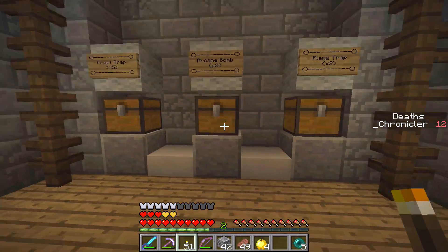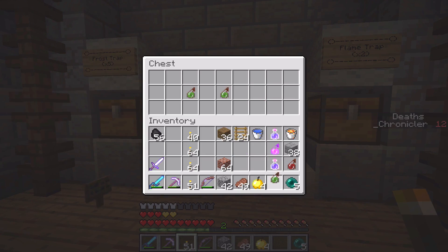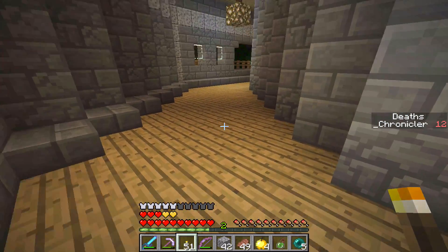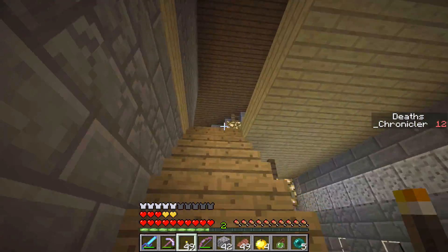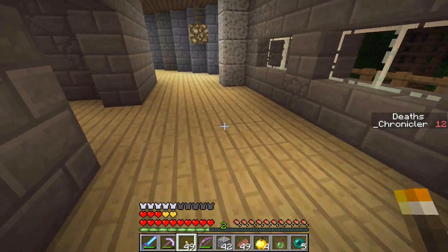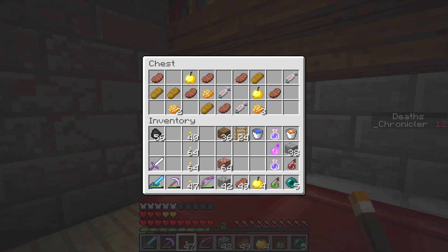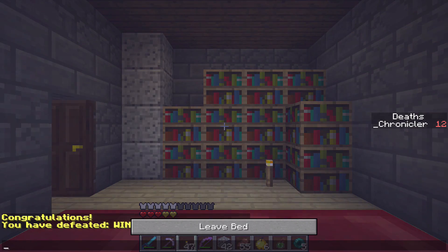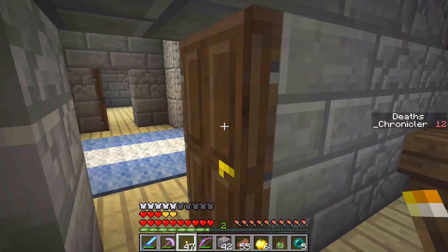We've come too far to turn back. We need another arcane bomb — there we go, that's what I was missing. We still have our flame trap so we don't need to replace that. There are some rooms ahead — a couple of golden apples for food, and we'll set our spawn point here.